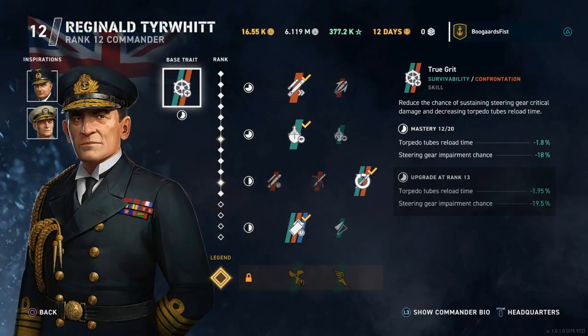Next, we have Reggie Tierwit. The main highlight for me is cutting down the torpedo reload time. Combining this inspiration with the two torpedo-reload perks on the main build, we can actually get that torpedo reload time down to quite manageable levels. He also decreases the chance of your steering gears getting damaged, which is a nice little bonus since destroyer engines and steering gears get busted all the time. But the torpedo reload reduction is the real highlight.